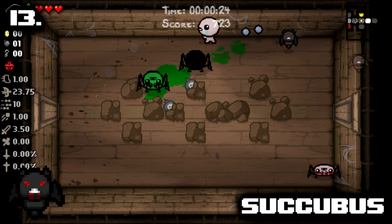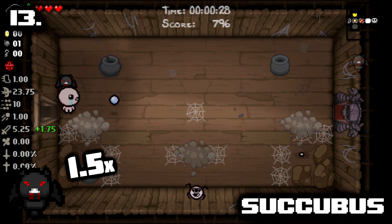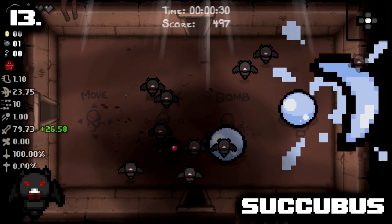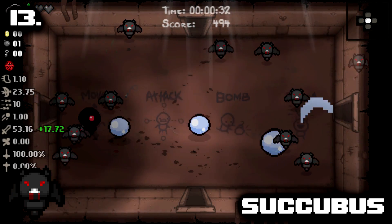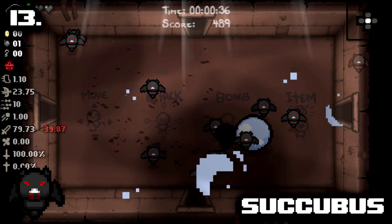When standing in the aura, Isaac receives a 1.5 times damage multiplier, which can really ramp up your damage quick. Succubus scales against enemies really quickly as you build your run since his damage is based off of yours. It makes it a strong familiar and in my opinion is one of the best you can get from a Devil Deal.